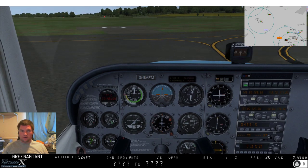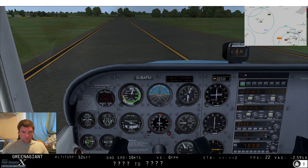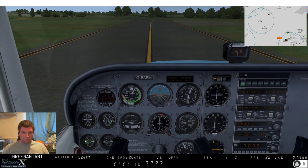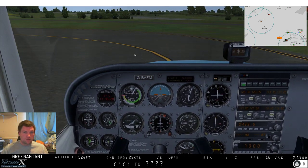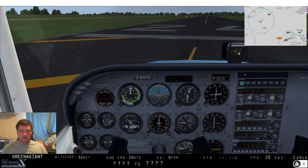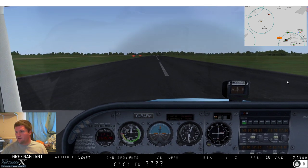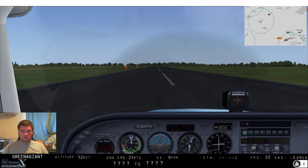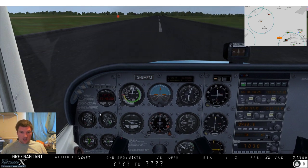All I have to worry about is the mixture and my abysmal attempt at taxiing as per usual. The wind is on 020 so we're going to need to go to the other end of the runway. I could be really lazy and just take off downwind - I'm not going to. There's a reasonable amount of air traffic on. We'll be staying outside of controlled airspace, not too worried there.